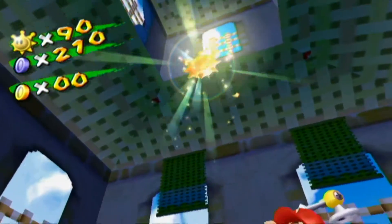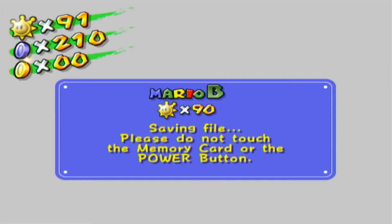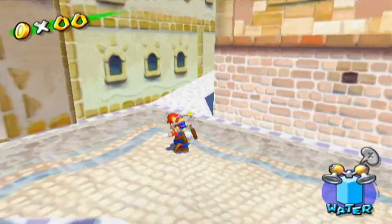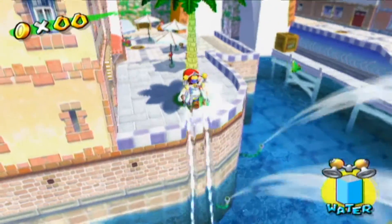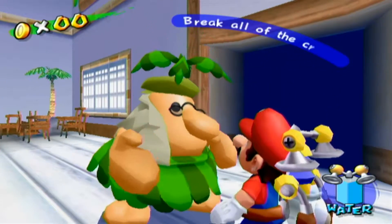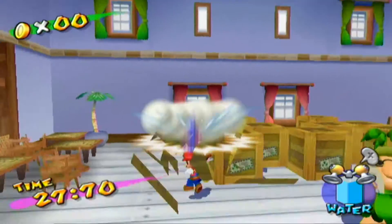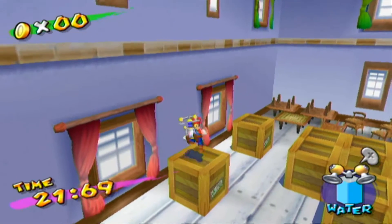There are only two more Shine Sprites of Delfino Plaza left. I was wondering where the remaining Shine Sprites were. These were actually some of my first ever Shine Sprites collected in this game. You explore Delfino Plaza, talk to this guy, and he says 'Break all the crates within 30 seconds to win a prize.' So we go through Delfino doing a box-breaking competition.